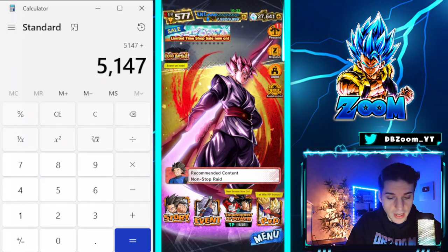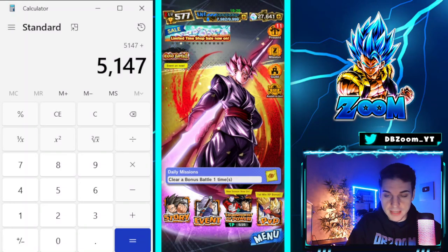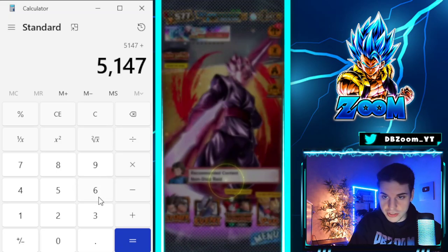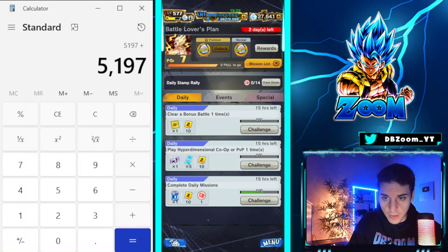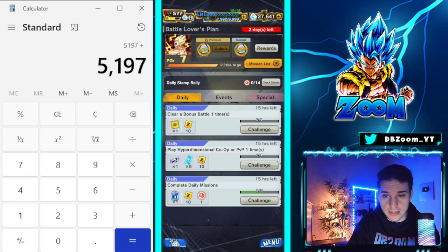We have one last thing for this week — the Adventures missions, which give 50 crystals. Let's book in 50, putting us at 5,197 crystals for the week. That's going to be it for this week — 5,197 is very good.